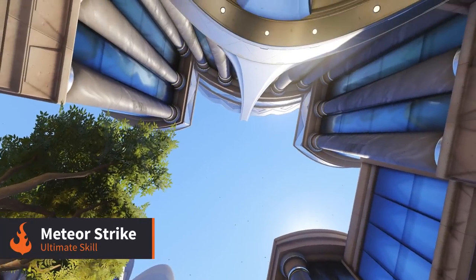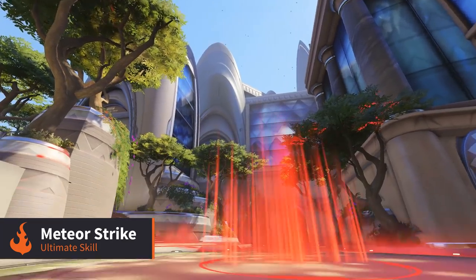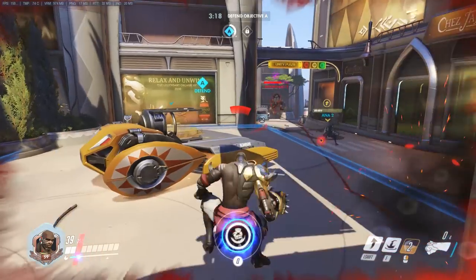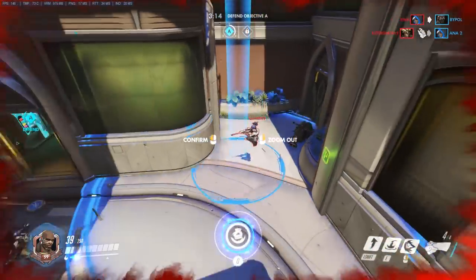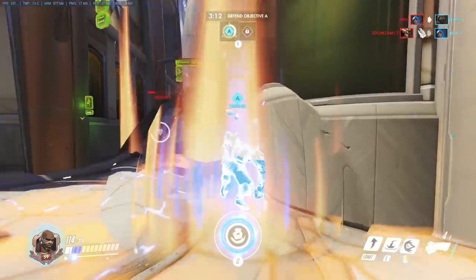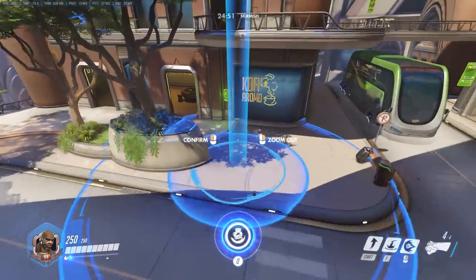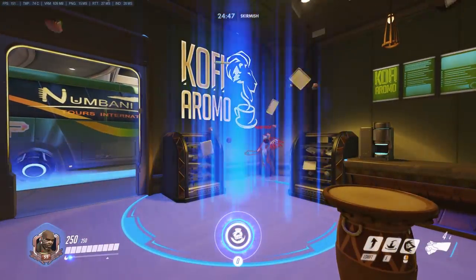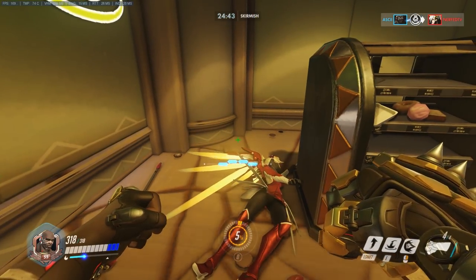His ultimate is Meteor Strike. This skill removes Doomfist from the map for a few seconds before he plummets back to earth, dealing damage to enemies around the impact zone. Being able to completely leave the map like this is amazing if he starts to get focused during a teamfight, but getting kills with it can take a little bit of practice. Ideally you want to use it to take out targets who can't escape the radius of the blast zone quickly. Anyone with movement abilities will be much harder to kill, but if they're an isolated support for example, it can be easy pickings.